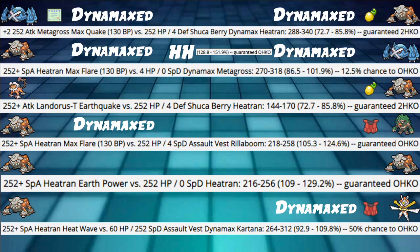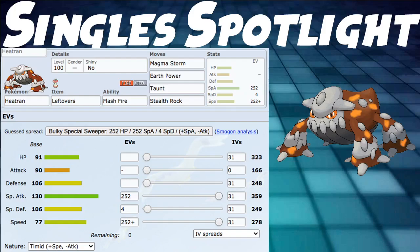That is about it for the damage calcs. Let's move on to Singles Spotlight real quick. This Pokemon is pretty good — you have Taunt to stop setup Pokemon, Stealth Rock for hazards, and Magma Storm which is a great move but only 75% accuracy so you might want something more consistent. It does trap them which is cool. Earth Power or Flash Cannon for coverage. For the spread, max Special Attack and Timid max Speed so it can be as fast and damaging as possible.